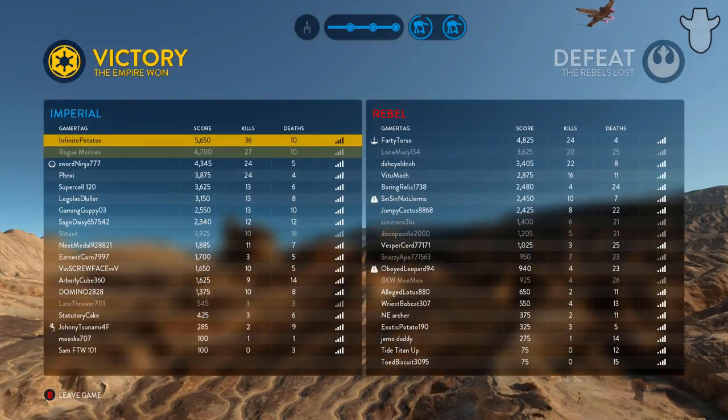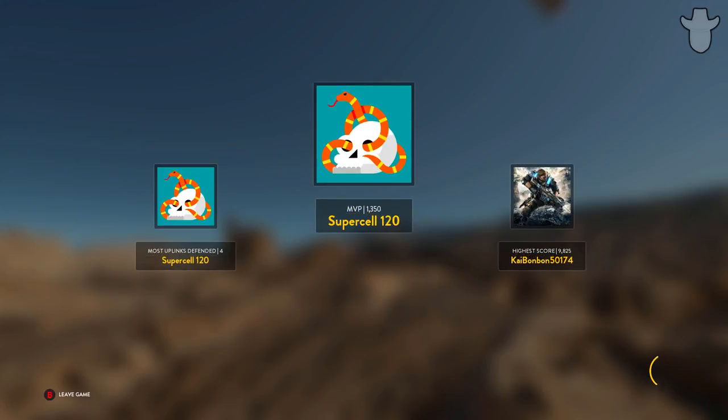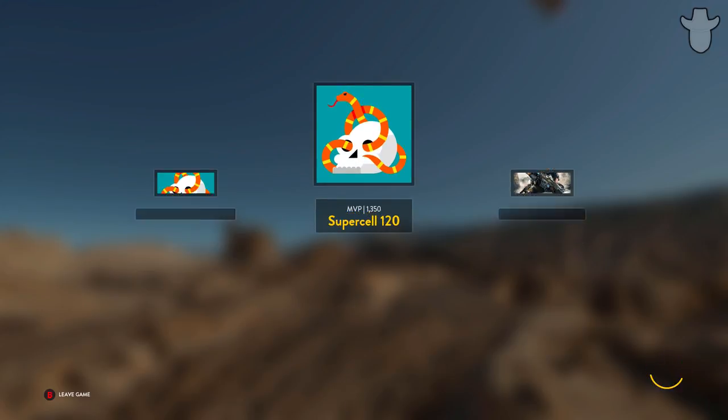We got top spot because the other guy left — I will take that. Farty Torso — whatever his name is — Farty Torso. That was good. If you guys enjoyed, make sure to drop a like. And I think we can continue this until we can make my dad the world's best sniper. Not really.